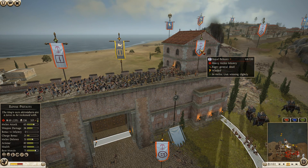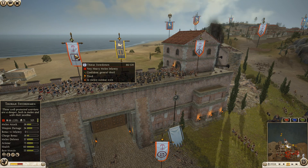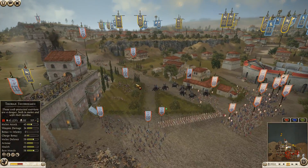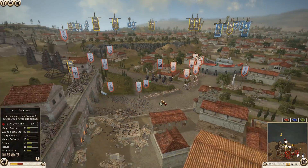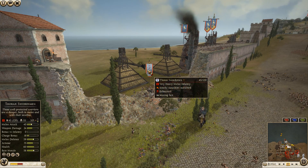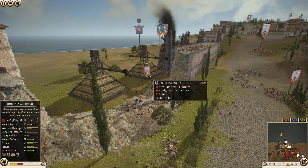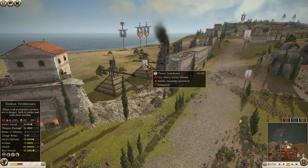Royal Peltasts keeping up — 140 Thorax swordsmen here at 71 kills. Remember Seleucid lost his general, so definitely keep that in mind. These elephants need to stop moving — I think they actually just stomped on some friendly guys. This unit started wavering for no reason at all with no enemies nearby.